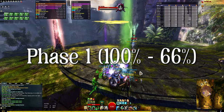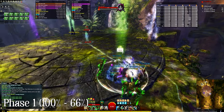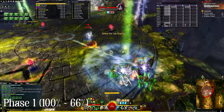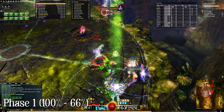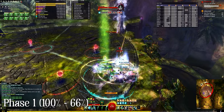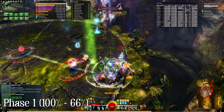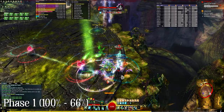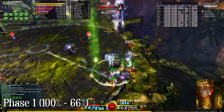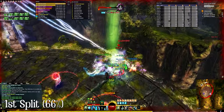Have the group stack at arrow. The fight will begin when the tank runs in and approaches or attacks Veil Guardian, and the tank should then bring him to the stack. There's always a set of blues after the fight starts, often before Veil Guardian even gets to the group, so be ready to avoid those. For the first phase, stay stacked and DPS the boss down. Be on the lookout for greens, call out and avoid blues, and push red orbs away from the stack. If your tank gets ported by blues, the group should not chase the boss — just remain stacked at arrow while the tank brings the boss back.